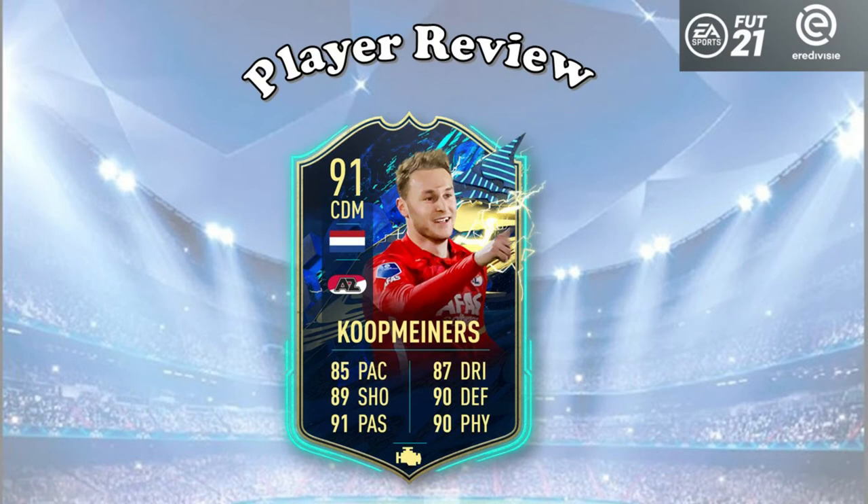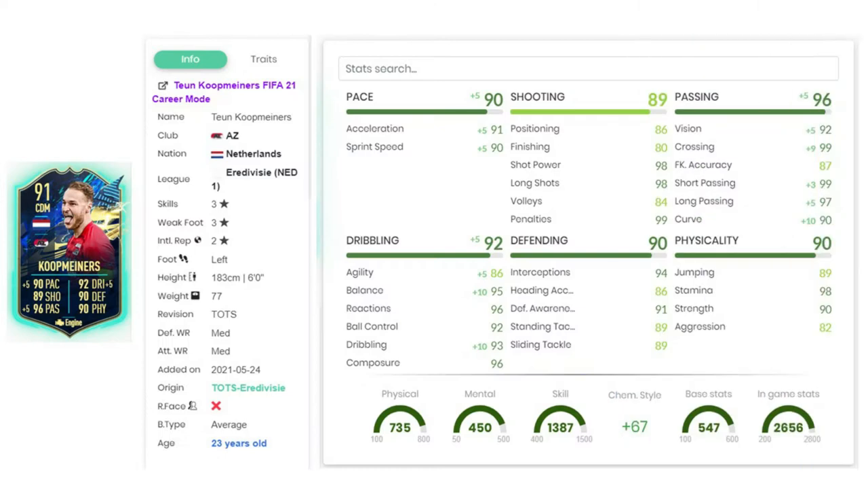Hi guys, welcome to a player review on this 91 Raider Coop Miners. We're looking at a card that is 3-star, 77 kilos, and has 90 pace, and is left-footed.